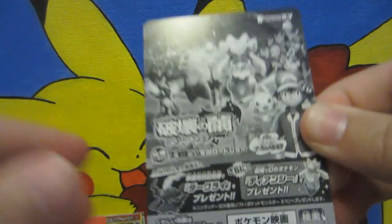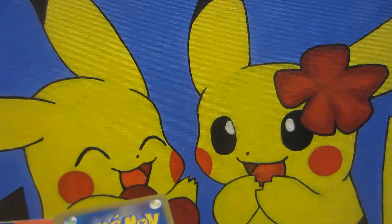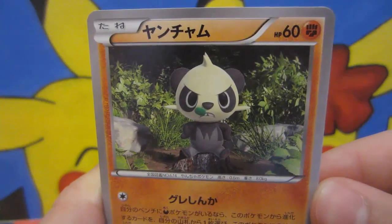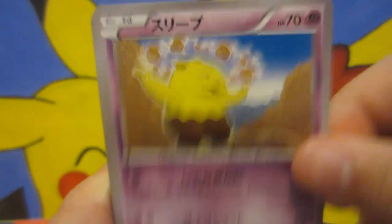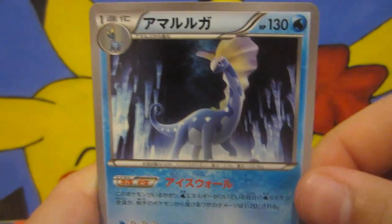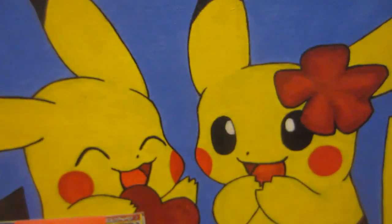There's a little promo for the movie in the back — pretty cool. Alright, so from Furious Fists we have Phantump, Magmar, Drowzee, and... I thought that was a holo — we have Auroradon and a stadium card. Not bad though.